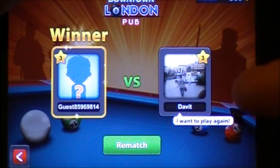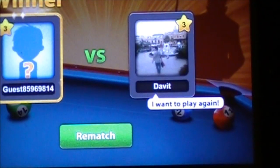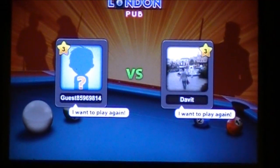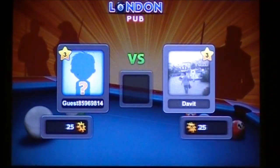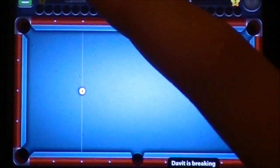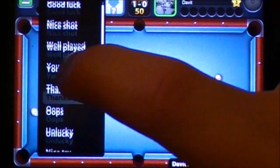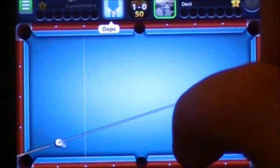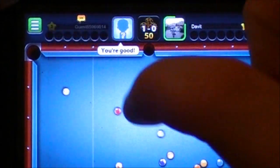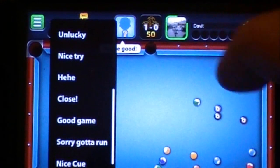You can see he wants to play again. I didn't get to show you guys the full commentary feature — let me show you that really quick, I'll just click rematch. If you wanted to provide commentary you could just send different messages like 'Nice shot' or 'You're good.' You can send a bunch of different preset texts.